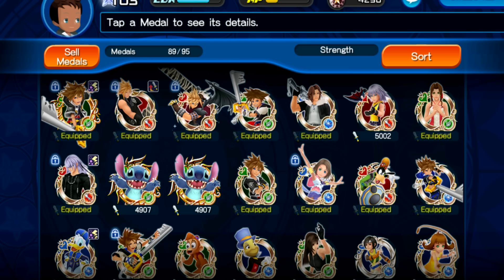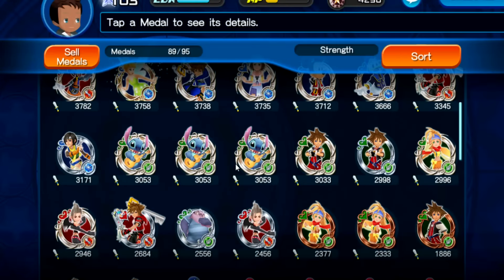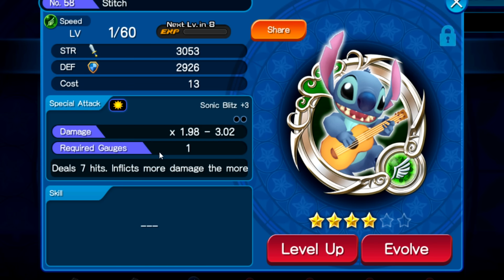For those of you that have been playing this game for a little while, you've probably noticed that some of your medals have slots right under the attack name. In order to fill up those slots, you have to combine it with a medal at the same level.